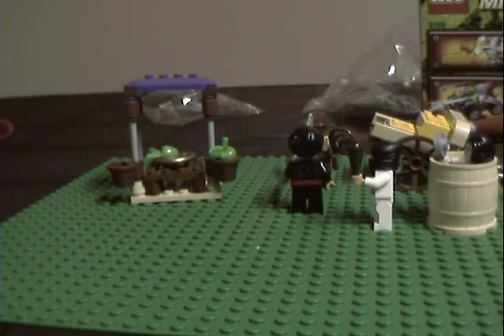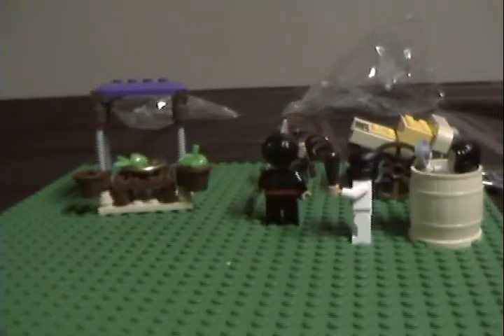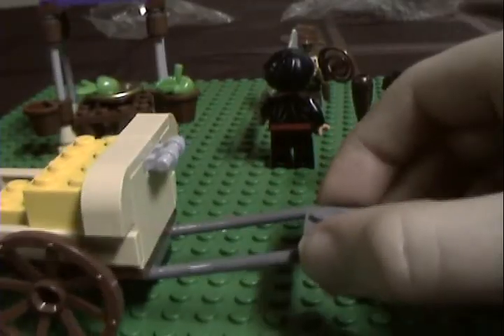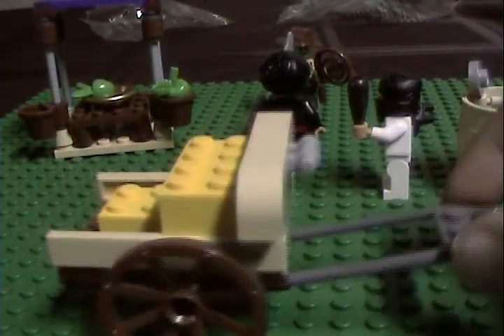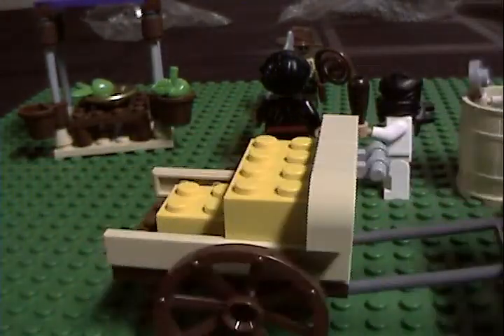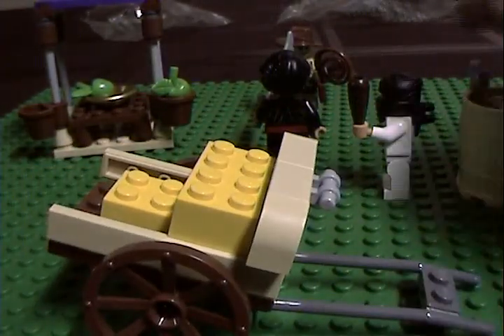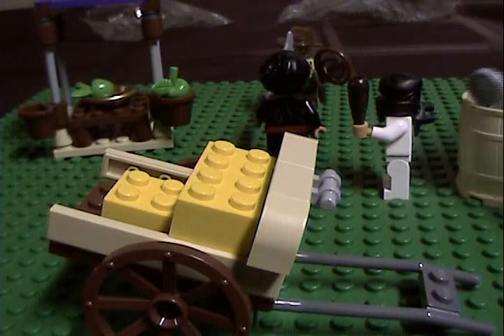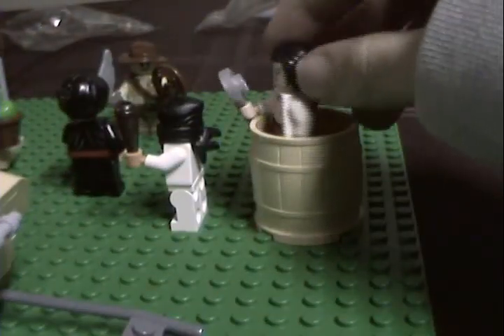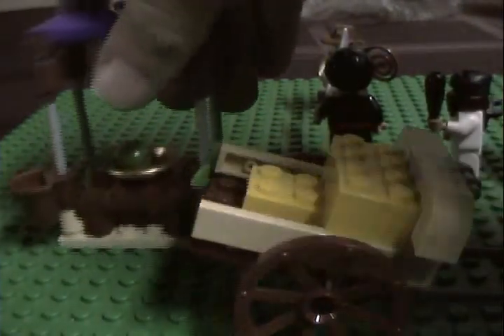Alright, so let's see. I have my mini playset here. And first off, we have our little cart. This can be carried by a horse or anything else. We have the barrel, where Marion is there, right here, and finally we have this beautiful LEGO stand.